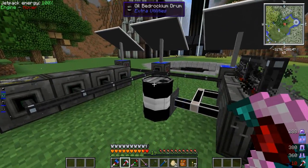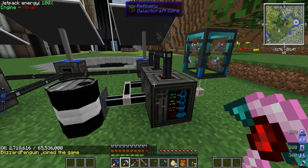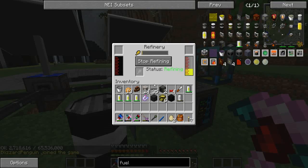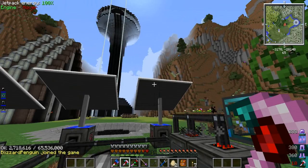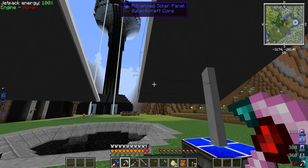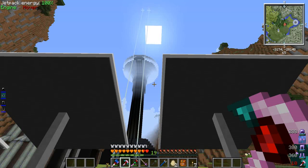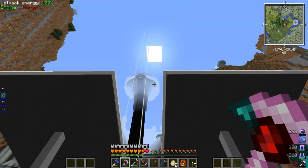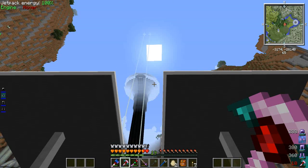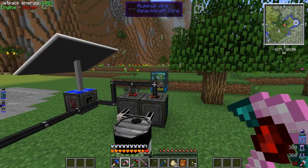We have a drum of oil and these refineries are pretty slow, particularly if you're running them off solar panels. One neat thing about them is the way they handle sunlight — when the sun comes up and the building blocks it, the solar panels actually say 'sun not visible' or 'partially visible' and they decrease their power output. I thought that was kind of neat.